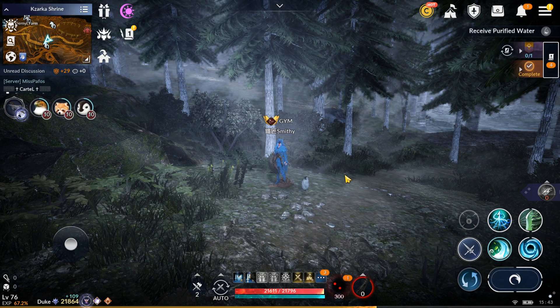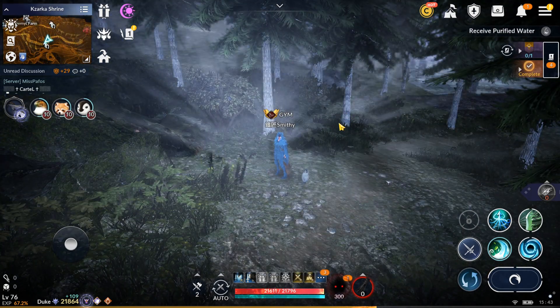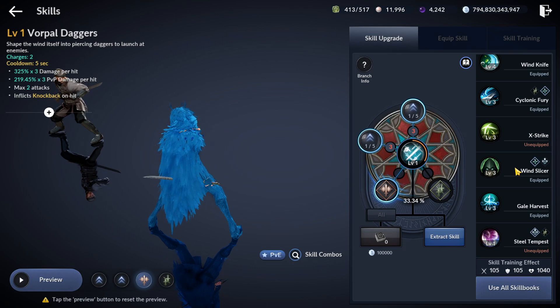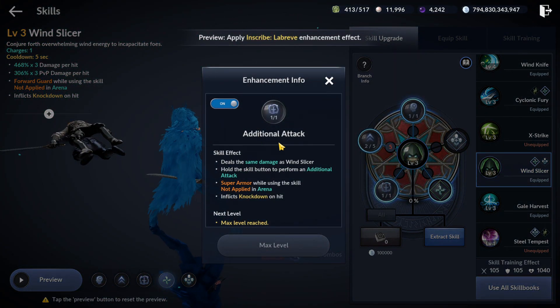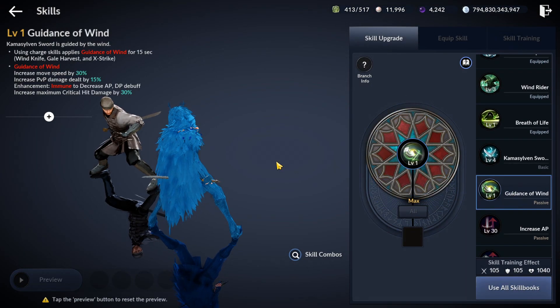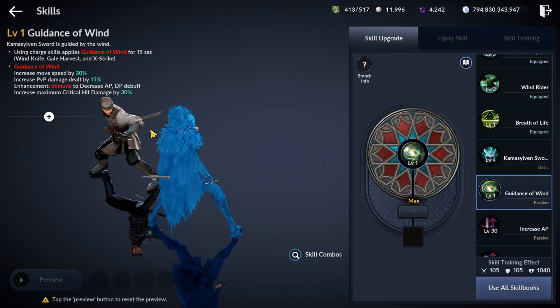The last class for today's recap will be a fast one — and the worst class in the game so far: Windwalker. The class that needs strong buffs and big changes, for some reason, always receives nothing but crumbs. Windwalker gained only two buffs: Windslicer's flow additional attack gained a slightly increased range, and her passive Guidance of the Wind gained a buff that increases maximum critical hit damage by 30% instead of 20%. All that's left for Windwalker is to cry for being the least loved class by developers.